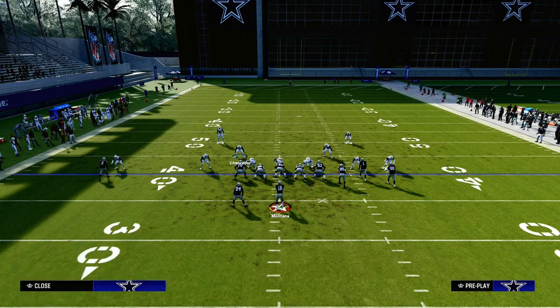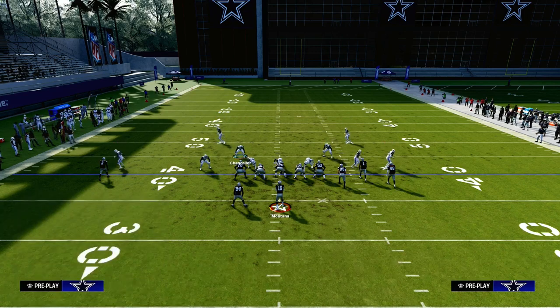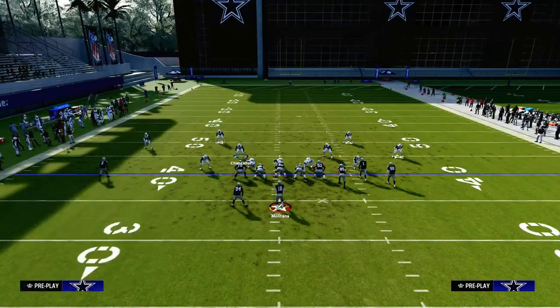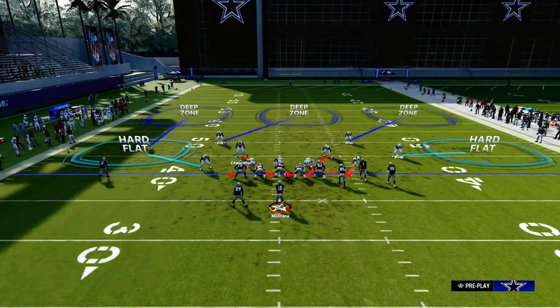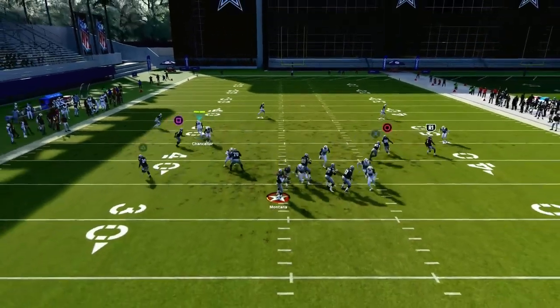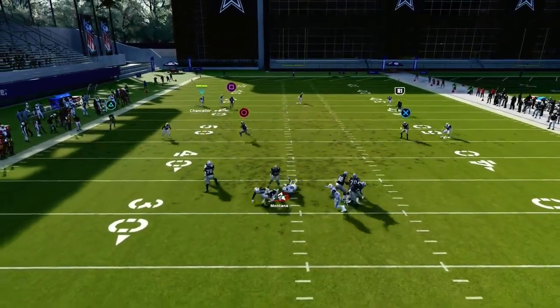One of my favorite things to do with this is actually to play a cover three cloud type of defense — something like this with the safety nickelback package on. And you'll see right here: see how you get that pretty good A-gap pressure right there.